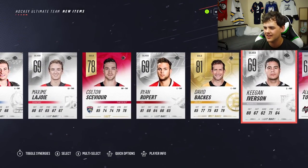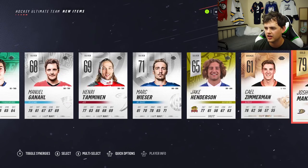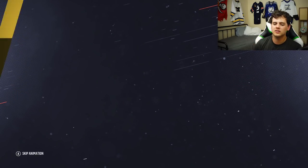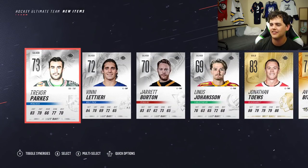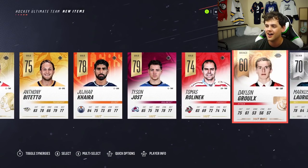Colin Miller. Colton Sissons. David Backes. Cam Fowler. Skip the animation. Alexander Burmistrov — not bad. I want one more lights-out pull. At least an 87 card. Jonathan Toews is pretty decent. 83 overall is not half bad.